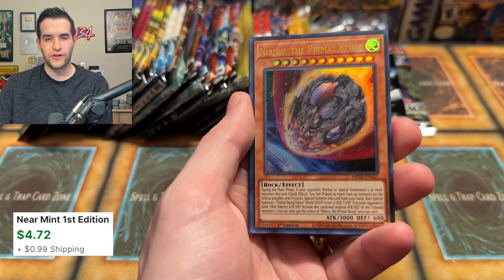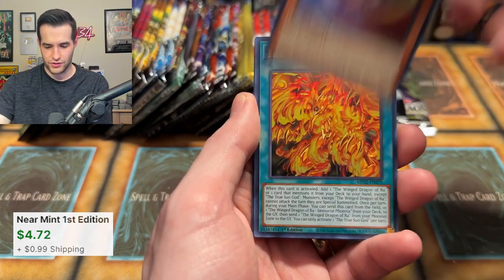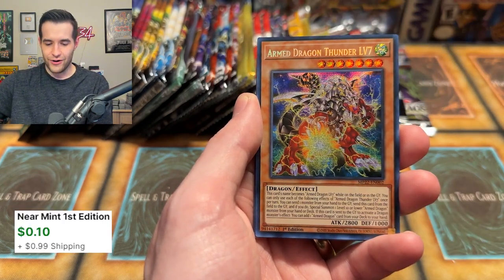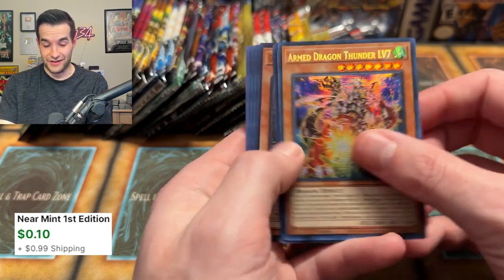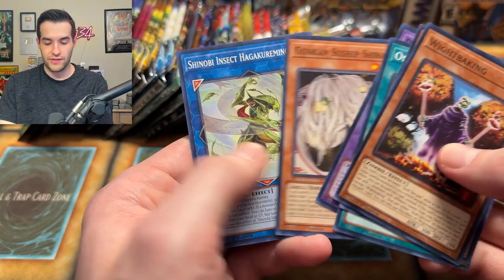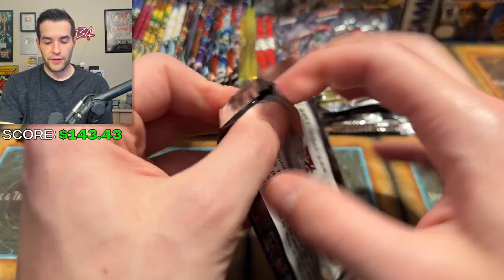We got Ghost Sister and Spooky Dogwood — maybe money. Nibiru! That's definitely a good pull — I forgot this was in here as just an ultra rare. We have the True Sun God and Armed Dragon Thunder Level 7 — not so good. White Baking, and some Despian. That Nibiru was definitely a good pull. Now we have Maze and Memories — can we get a Collector Rare out of Maze?